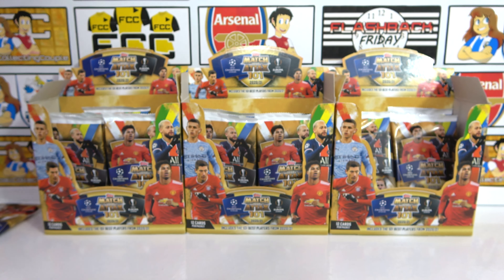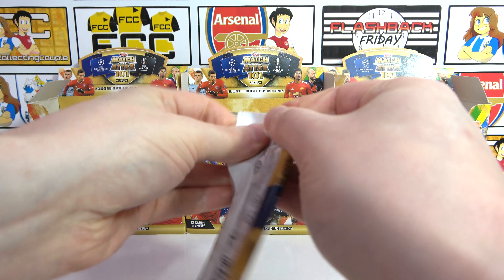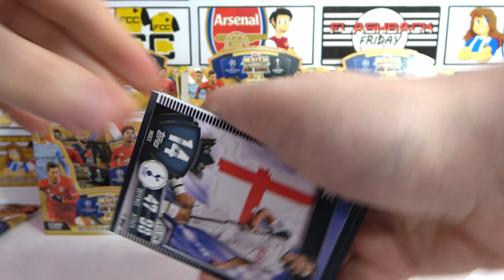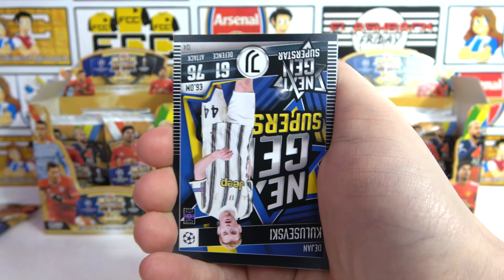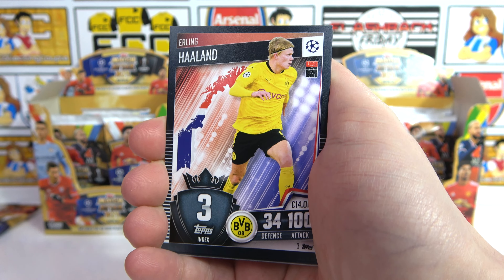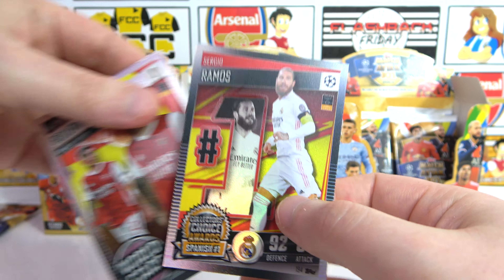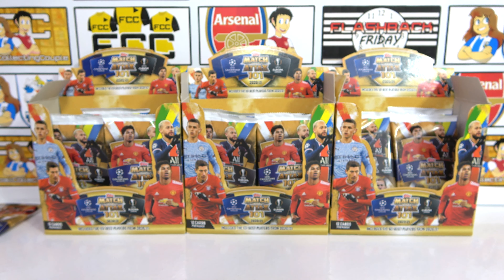Final pack of the opening — the tenth — which puts us at the halfway point of the hunt. Is it going to be the lucky halfway pack? We have Griezmann, Harry Kane, Mahrez, Vardy, Ibrahimovic — is that lucky? A Kuliewski Next Gen Superstar, Varane, Saul, Haaland 100 Club, Kimmich 100 Club. No parallel, but we've got a Bellerin World Star and a Ramos Collector's Choice Award for the Spanish number one.